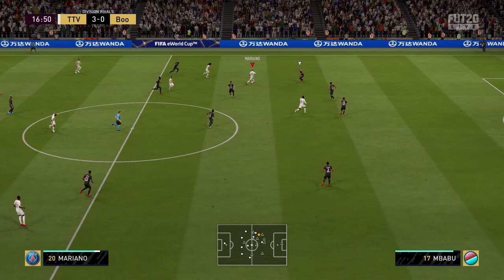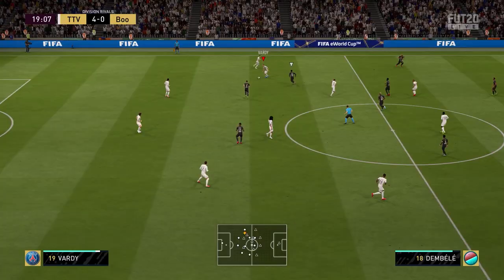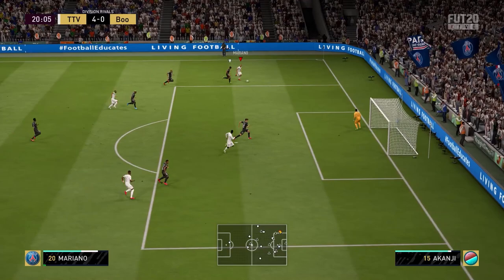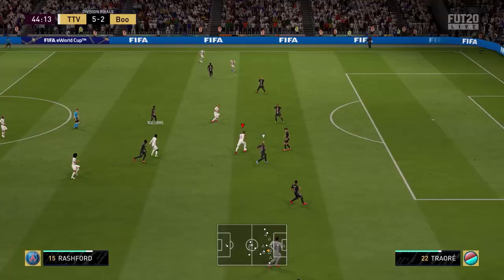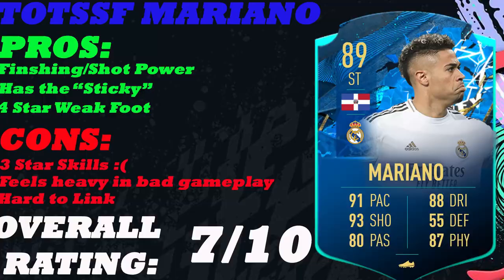Mariano is definitely not ready for the weekend league — you really need either a 5-star weak foot or 5-star skills. But as an impact sub at the end of the game, he can definitely be utilised. He's no Adama, and there are better sub options, but for just 6 squad battles games, you can't go wrong. If you're just starting up Ultimate Team, 6 squad battles games to get this 89-rated striker is good value. If you have a La Liga team, that's probably the best spot for him. He can put it into the top bin with his rifle.